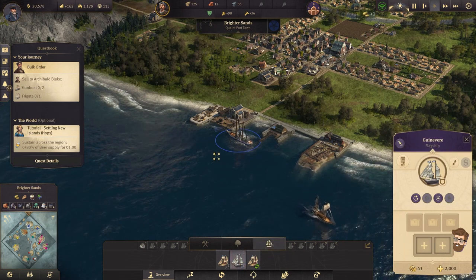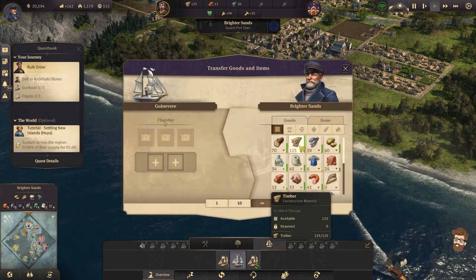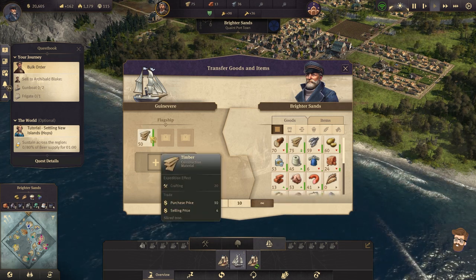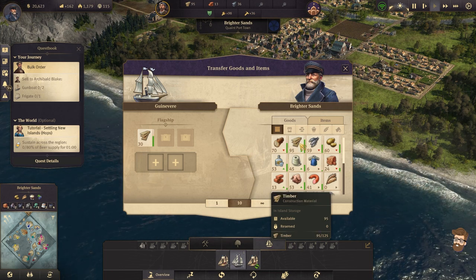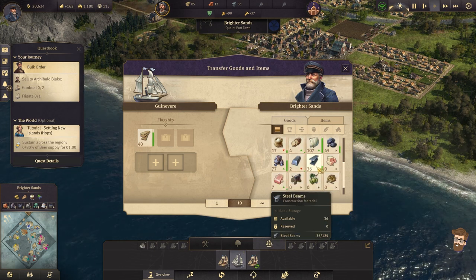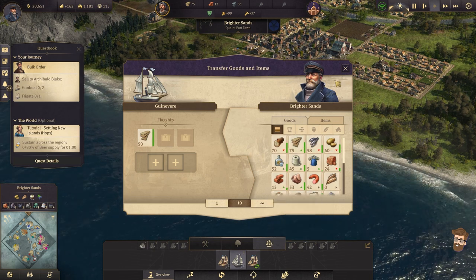Where's my Guinevere? Guinevere's just kind of hanging out. Guinevere actually does need to move some materials over. I'm going to transfer some of that over there. I think that would be enough right now — just take a bunch of lumber over there and I'll start growing everything else.